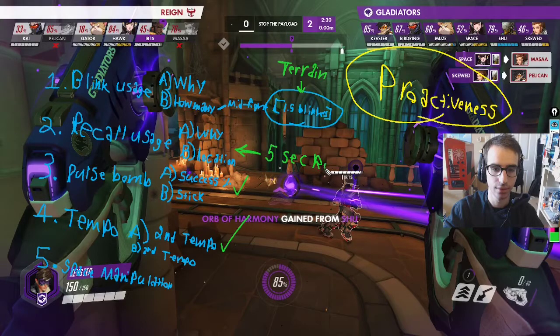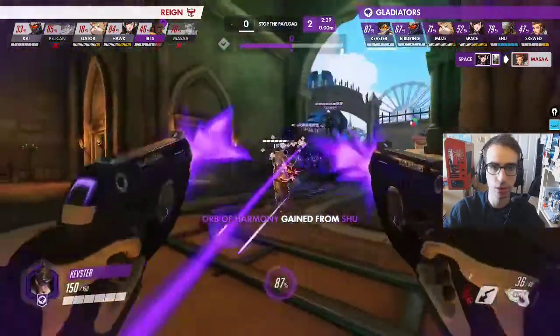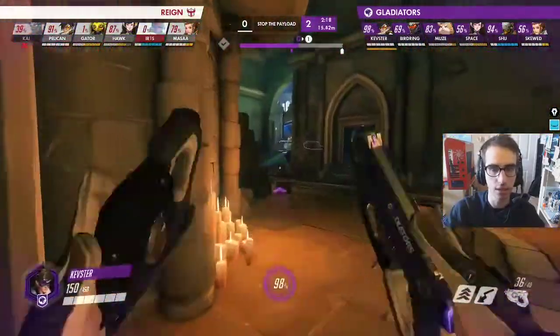The five-second rule: when recall is at five seconds, look to do something proactive. If five seconds feels too short or too long, theory-craft it and test it out. That's the big thing to keep in mind. For pulse bomb, let's look at one example - he's playing it really well mostly, but there's one moment. He goes for a stick on Iris going onto a Zen, and he lobs the pulse bomb.